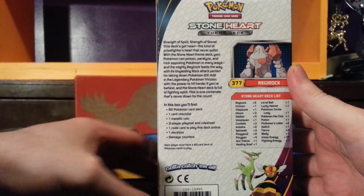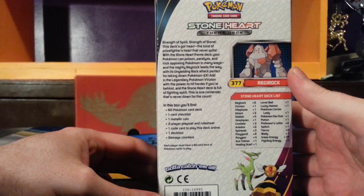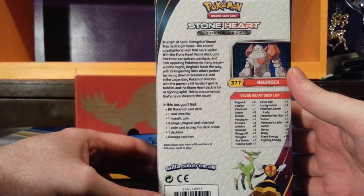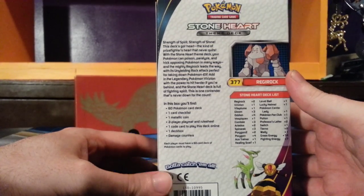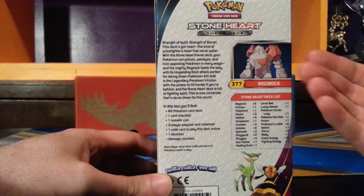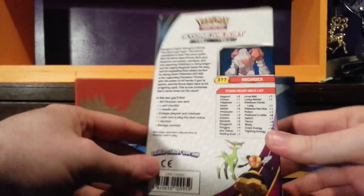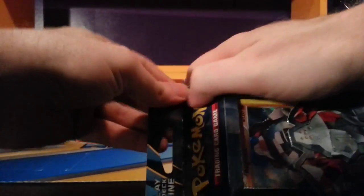This sounds interesting. Add in the legendary Pokemon Virizion — not Virizion EX, unfortunately — with the power to hit harder if you're behind, and the Stoneheart deck is full of fighting spirit. This is one contender that's never down for the count. We see Regirock is the featured Pokemon. Virizion and Vespiquen are going to be featured in the deck as well. Let's pop this open and see what we get.